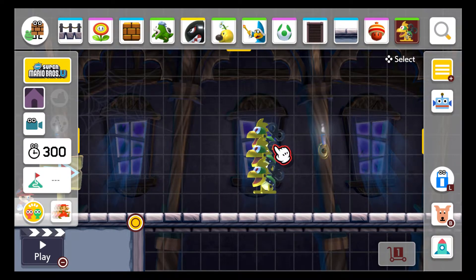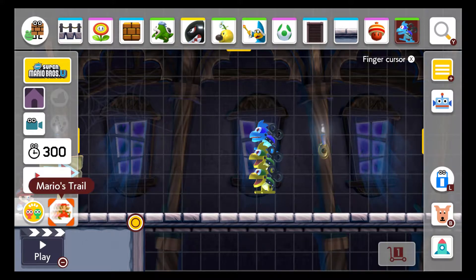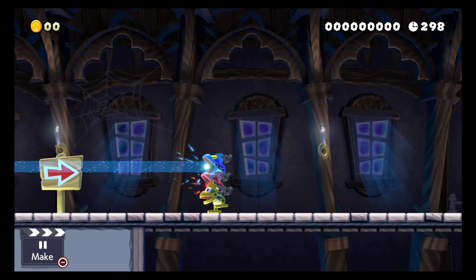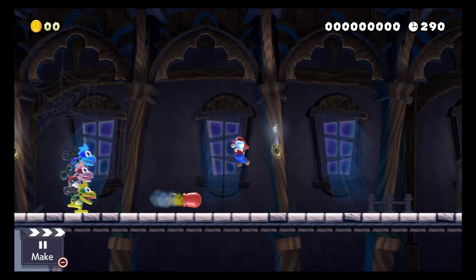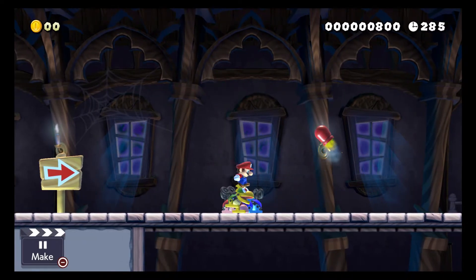I gotta say, all of them are really — could you get off, please? Okay, there we go. Now let's try it out and see how they each react. I definitely say the top one is the best out of all of them for me. I mean, come on, look at that — that is so unique compared to all the other Mario enemies, especially when it makes that sound. It's so cool.